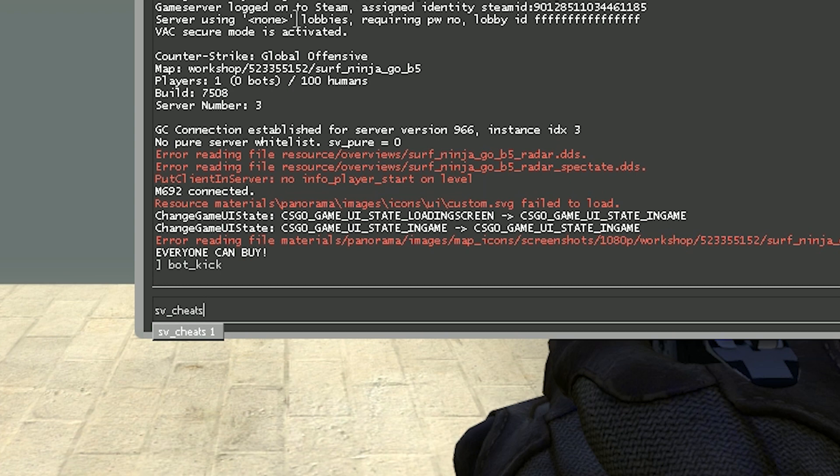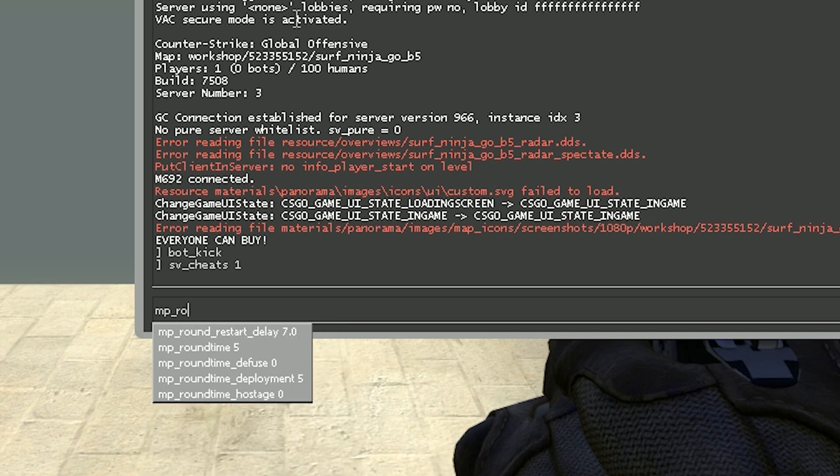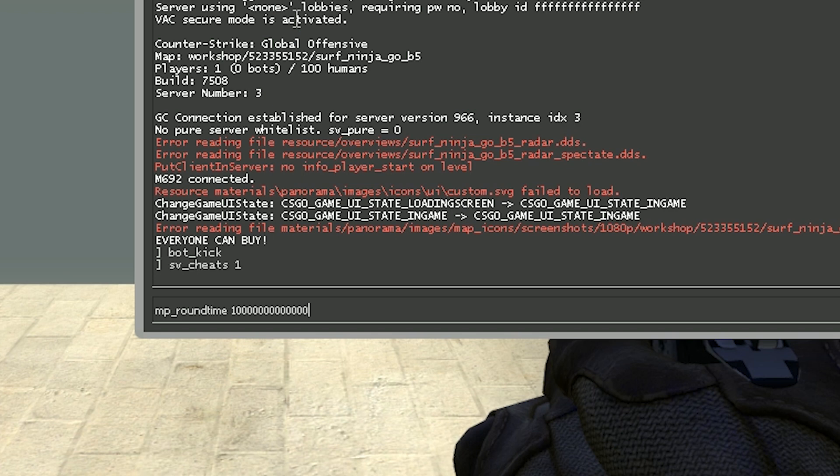We're also going to type in 'sv_cheats 1'. Now we're going to set the round time — type in 'mp_roundtime' and then set it to a really large number, then press Enter.